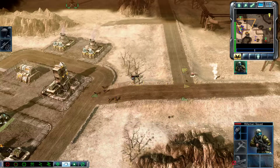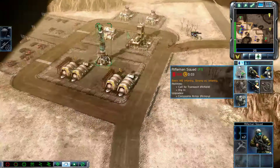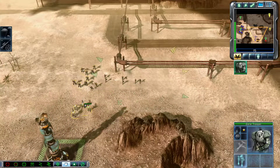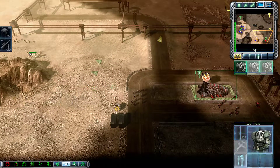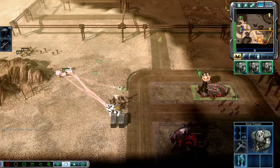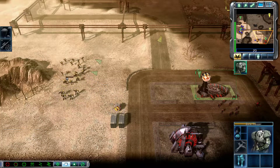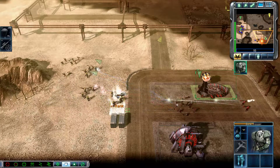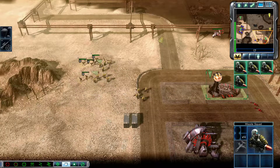Ground support. Squad ready. We need another rifleman up there. Unit under attack. Let's get over there. Unit promoted. Closing on, closing on.